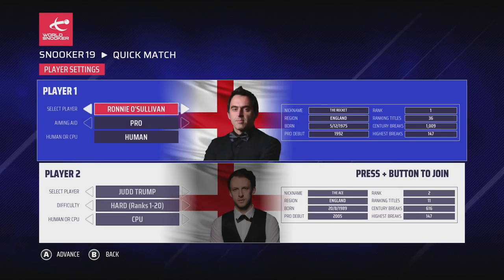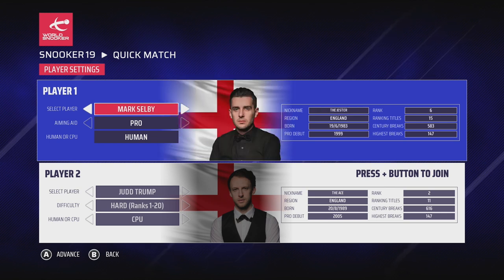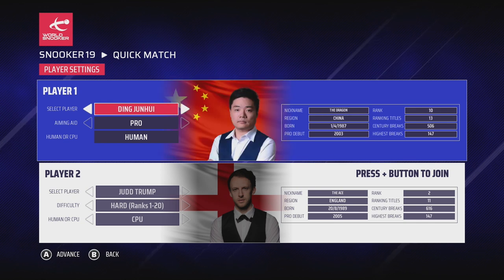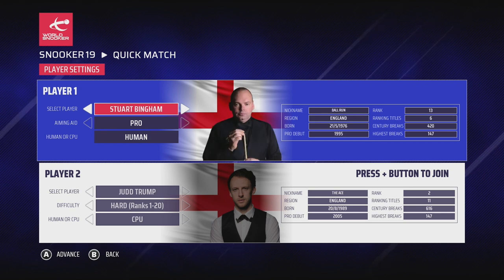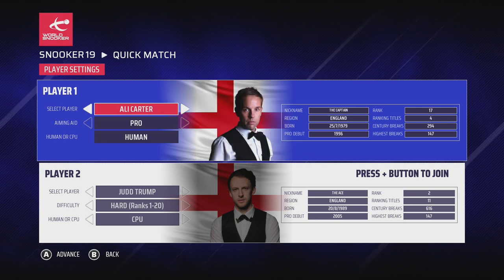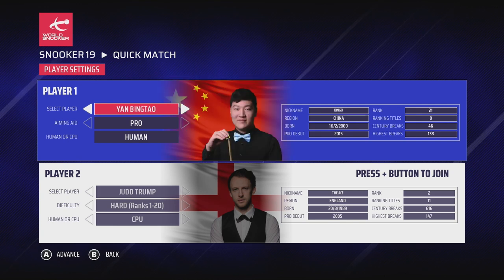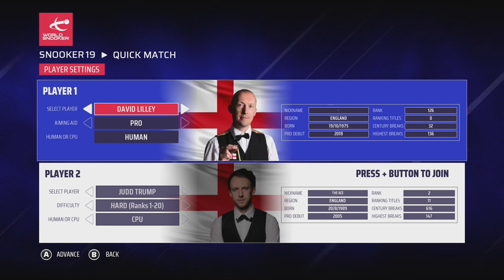We've settled on a single frame match at Alexandra Palace. This is the player settings screen where you can choose your player, set up your aiming aid, and choose whether to play against a human or AI opponent. There are 128 pro players to choose from, each with their own strengths and weaknesses reflected in the gameplay. Any snooker fan will be able to choose their favourite real-world player.